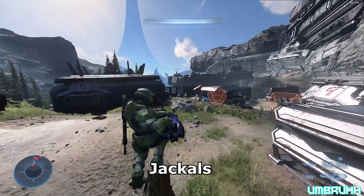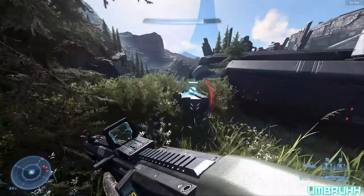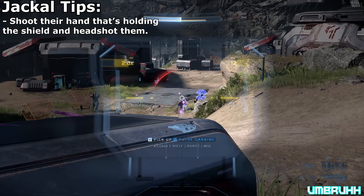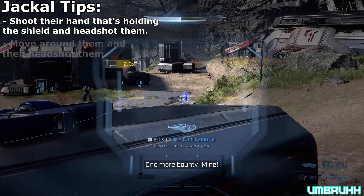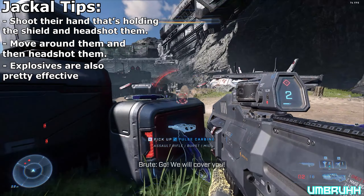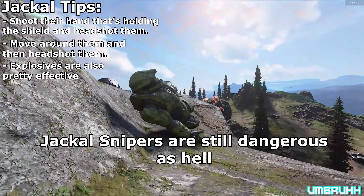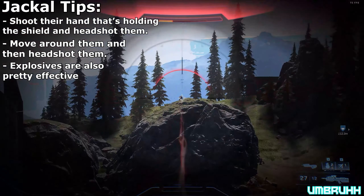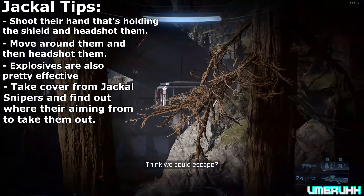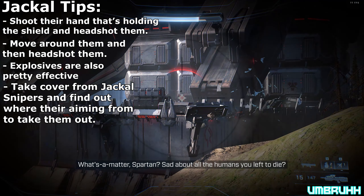For jackals, the method is kind of the same formula as Halo 2: shoot the hand holding the shield to stun them so you can headshot them, or move around them and headshot from there. Explosives are also pretty useful for dealing with them. Jackal snipers are extremely deadly on Legendary — you can usually tell one is aiming at you when you see the laser pointing in your direction. Take cover immediately, then find out where the jackal is aiming from and take him out, which should be easy since they're not using any shields.